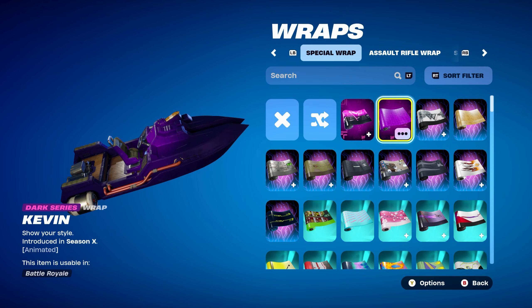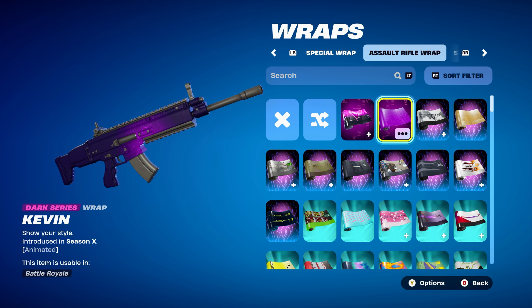The weapon wrap is Kevin, a Dark Series wrap introduced in Chapter 1 Season X. Works perfectly for the purple design.